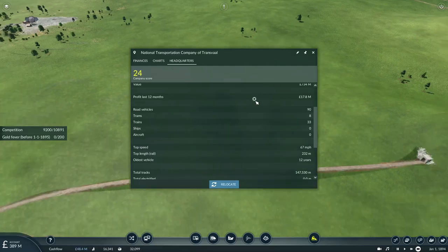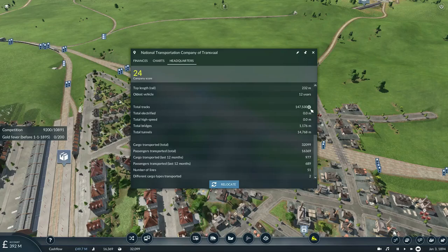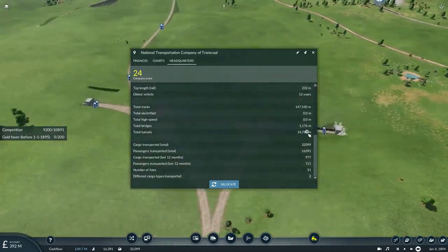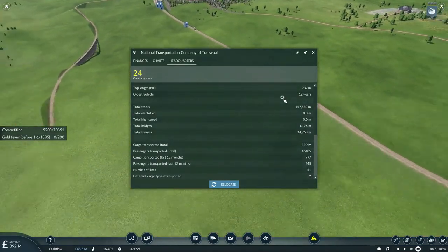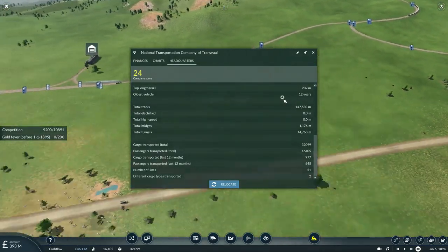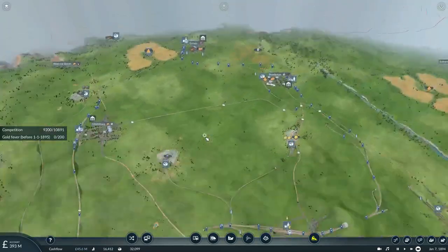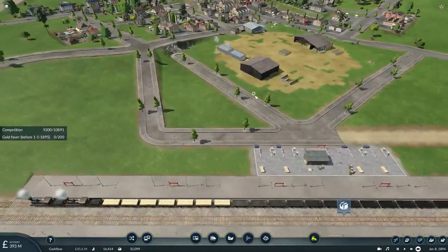We have 90 road vehicles, 8 trams, and 33 trains. Oldest vehicle is 12 years old, longest trip on first train at 232. We have 14,768 miles of tunnel and 1,176 miles of bridges. I'm surprised at how well my businesses are basically starting to grow.